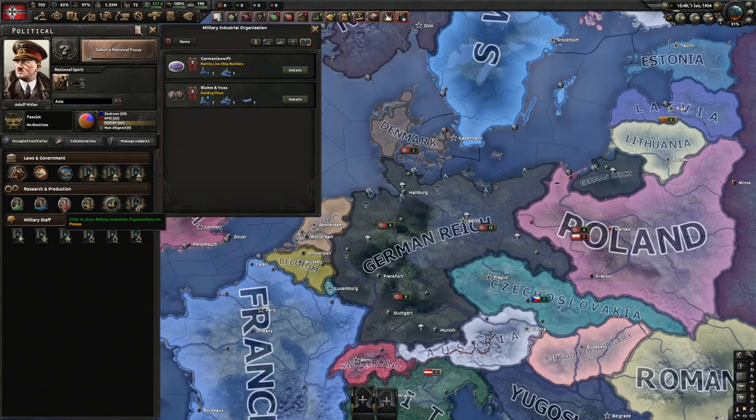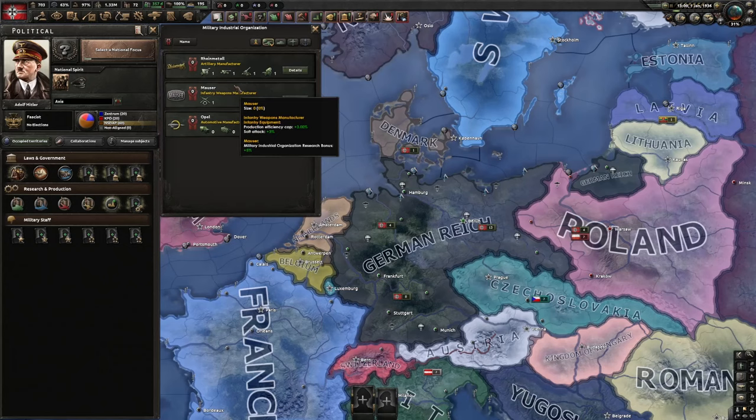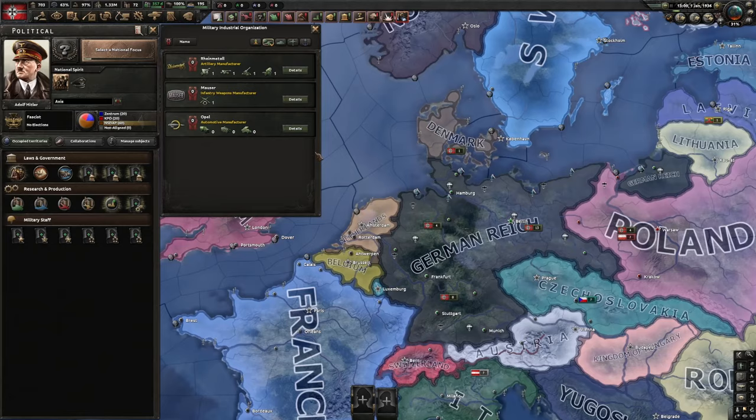The same principle applies to the other designer slots: one is for ships like raiding fleet and battle line shipbuilders, one is for planes, and one is for artillery, infantry, and automotive — like trucks and mechanized. You can also have support equipment here. These four slots basically give bonuses to all kinds of production in your country.